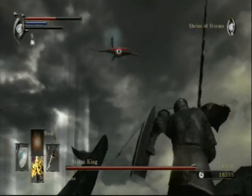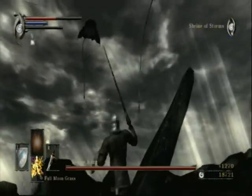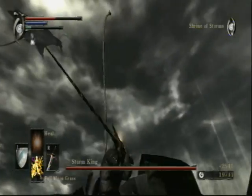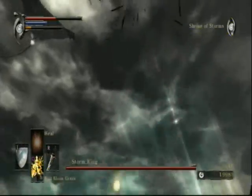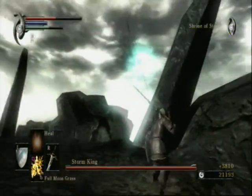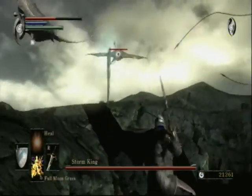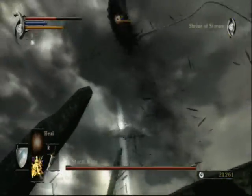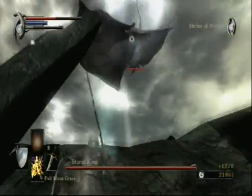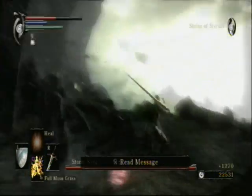Luckily, since we're on our first playthrough, these guys don't do that much damage with their attacks. But on New Game Plus, by this point I would be pretty much dead if I got hit this many times. So it's nice that the game's a little bit lenient with us here. Where's the Storm Ruler himself? Once you start attacking his children, the Storm Ruler comes out and starts attacking you directly.